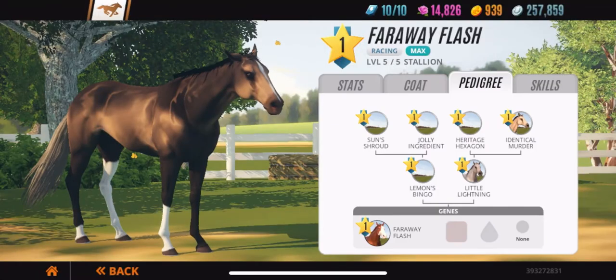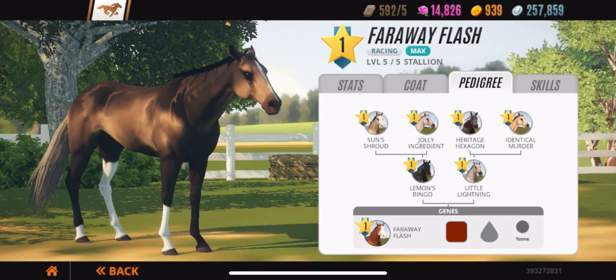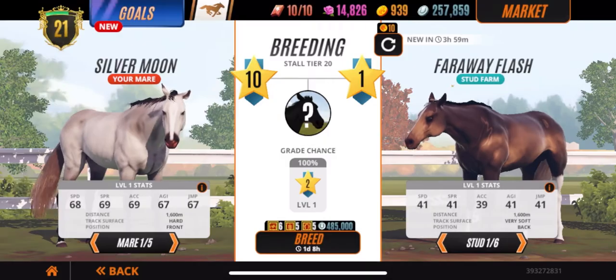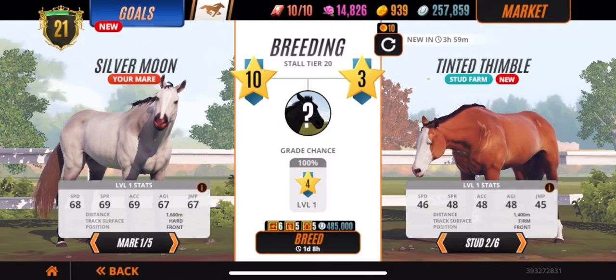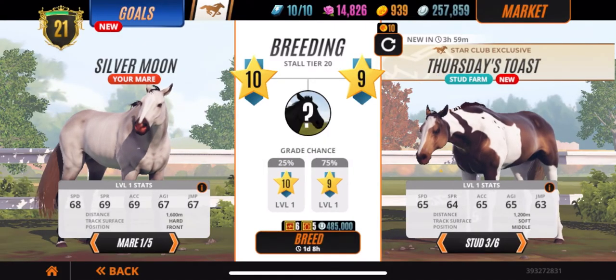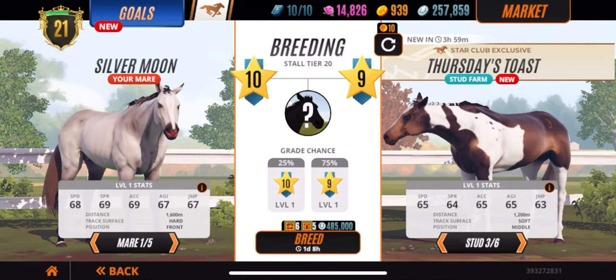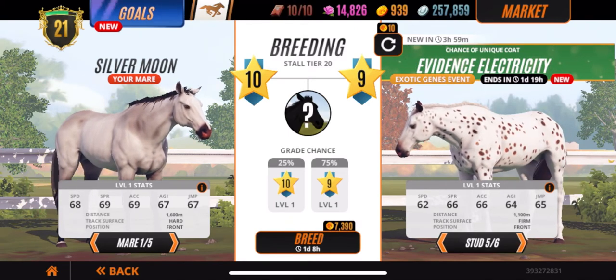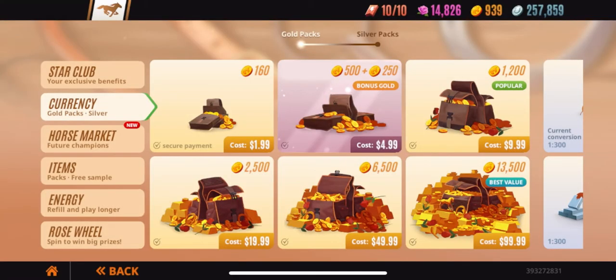This horse looks plain but when you check the pedigree — look at that — it's a Tabiano. There's all kinds of stuff in there.